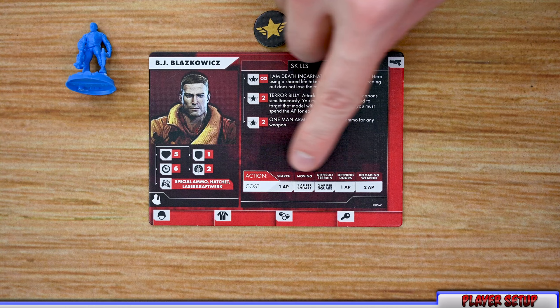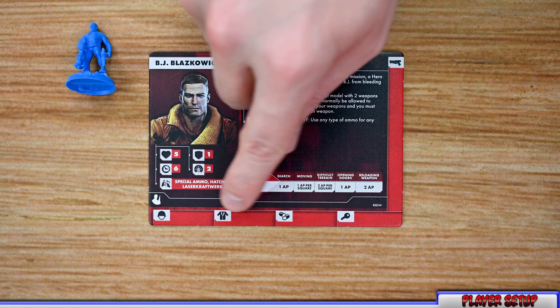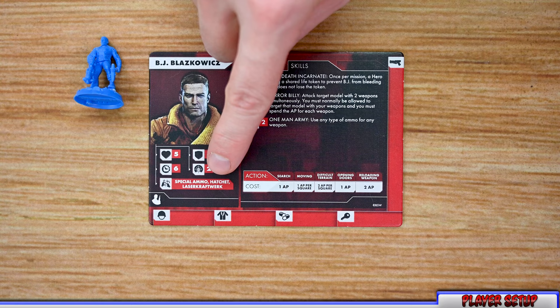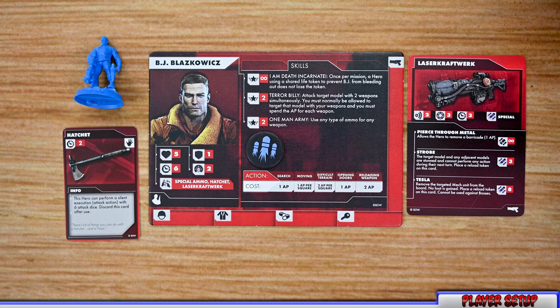Each hero also has a quick reference of all the different actions they can perform and the action point cost for each. At the bottom of the card are slots for equipped items such as armor, suits, boosters, and other equipment, plus slots for the hero's weapons. For hero setup, each player selects a hero, gains their dashboard and miniature, and receives the items listed on their card — for example, a special armor, a hatchet placed off to the side, and a starting weapon. Each hero also starts with a shared life token.